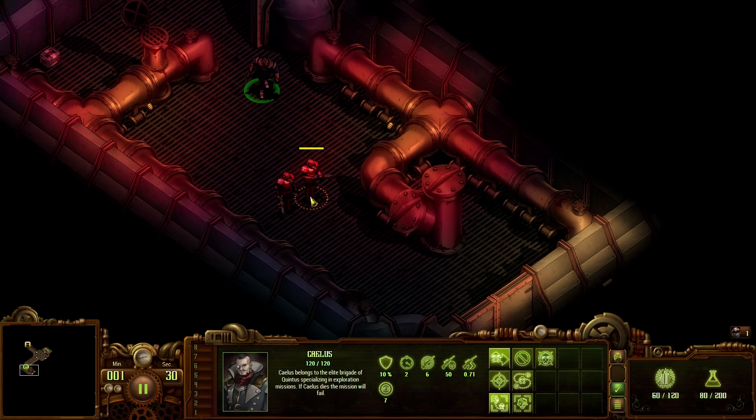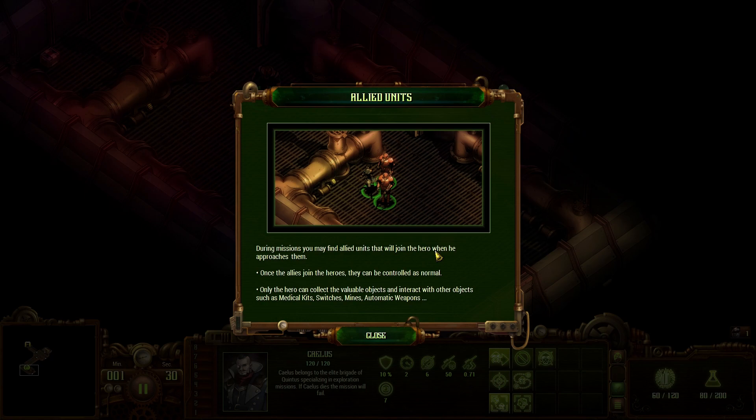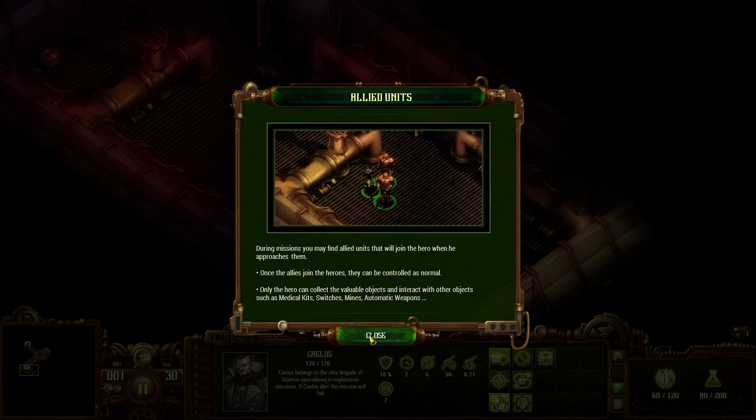During missions you may find allied units. How did you even get in here? Unless you're like 200 years old, in which case I'm suspecting vampire shenanigans. Once allies join the hero they can be controlled as normal. Only the hero can collect valuable objects and interact with med kits, switches and mines.